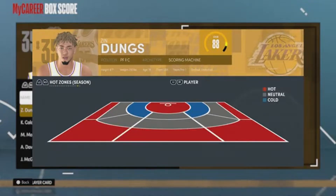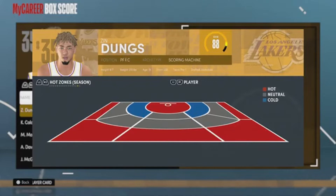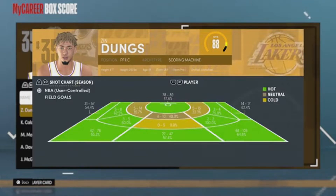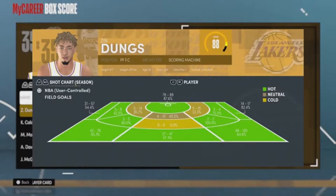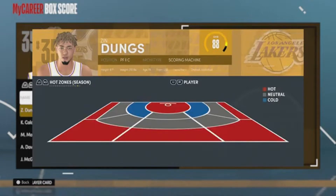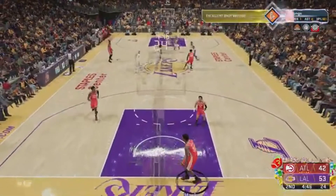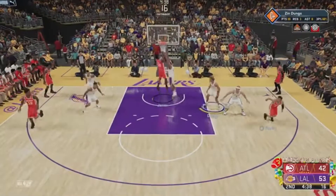In every area where I have a hot zone or a cold zone, I've shot at least 15 shots. The neutral spot in the middle? I shot 14 shots — not 15. All the other neutral spots I'm shooting below 15 shots too. The green spots are on track to become hot zones — I just need to shoot there a little more and make more shots. Basically, you need to shoot at least 15 shots in a zone to get it hot, and you need to shoot above 40%. If you shoot 15 shots averaging below 40%, it'll probably turn cold.